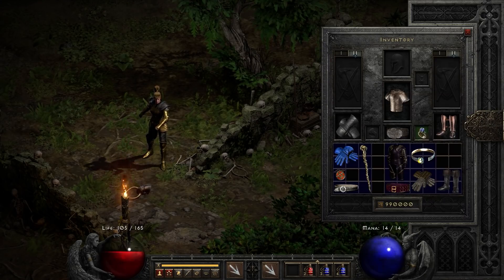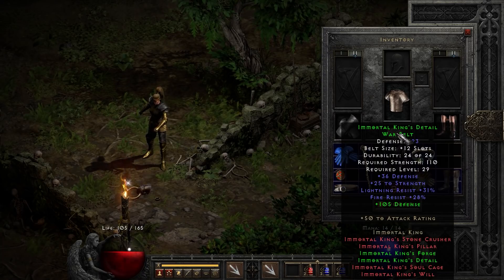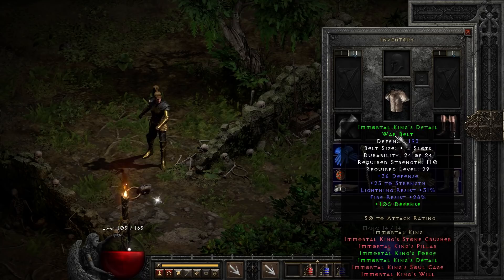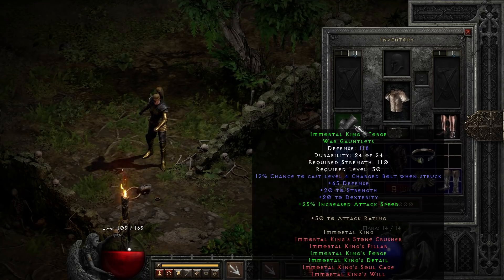Next up on this list we have the Immortal King's War Belt. This gives you a nice big bonus to lightning and to fire. It also pairs very nicely with the Immortal King's War Gauntlets. The reason these two pair nicely together is that 25% increased attack speed — also 20 to strength, 20 to dexterity. That 25% increased attack speed is the highest increased attack speed you can get on a set or rare gauntlet.